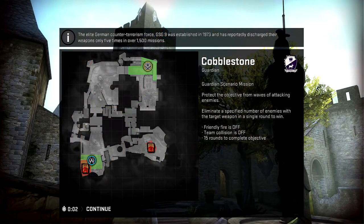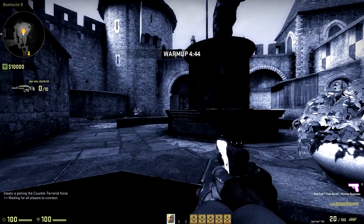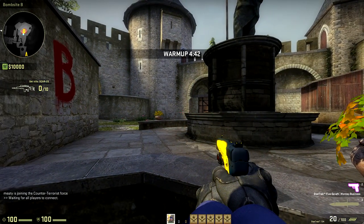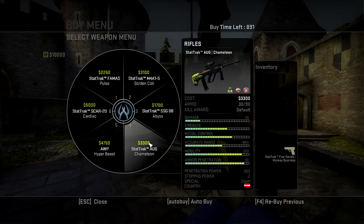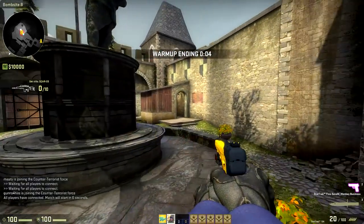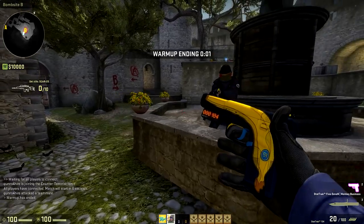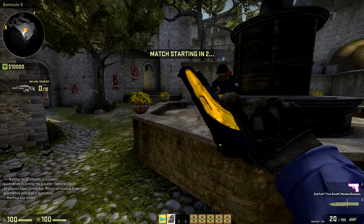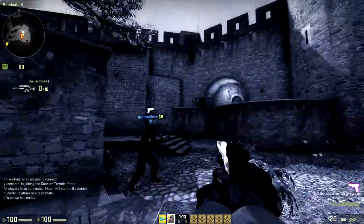Welcome back to CS:GO Gemini campaign missions. This is on Cobblestone, and the mission is to get 10 kills with the SCAR-20, which is a five thousand dollar weapon. We're protecting this site and there are three ways to get in here: door, drop, and the platform up there.